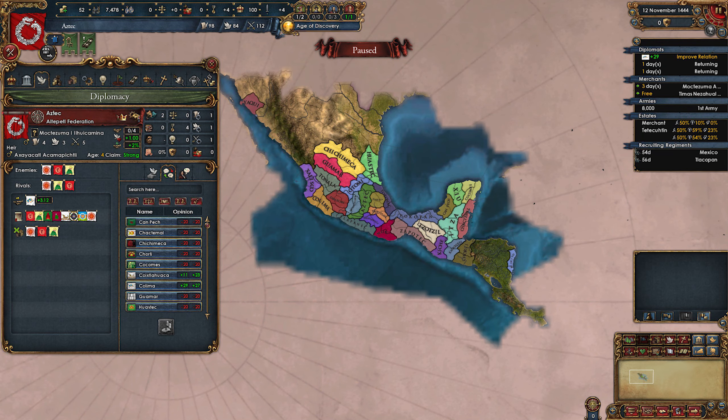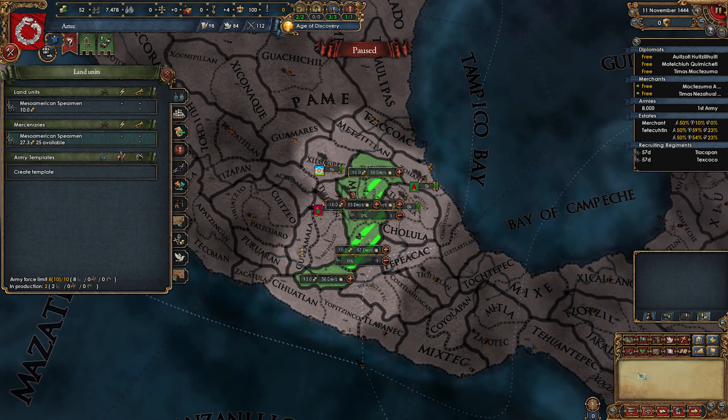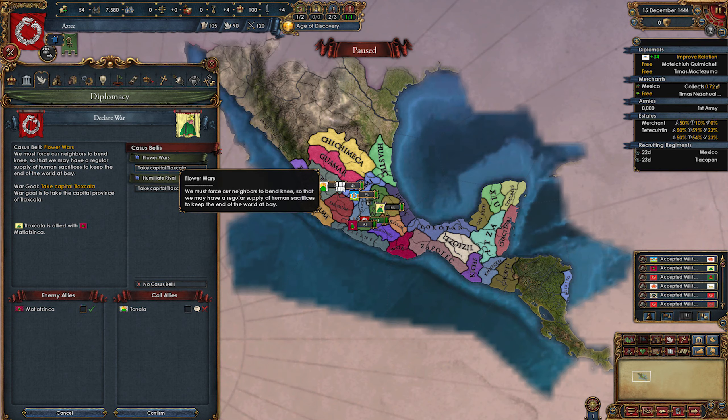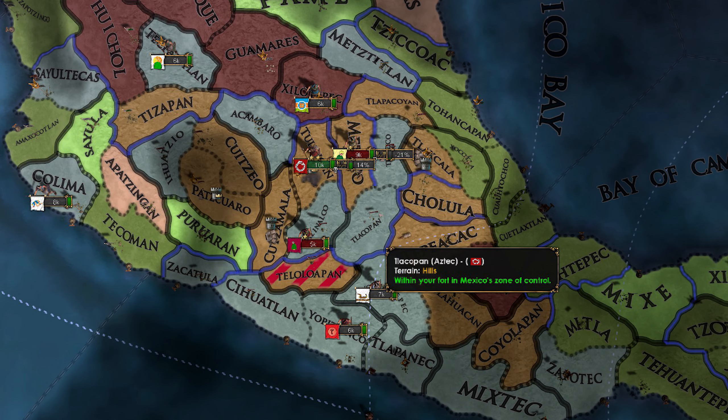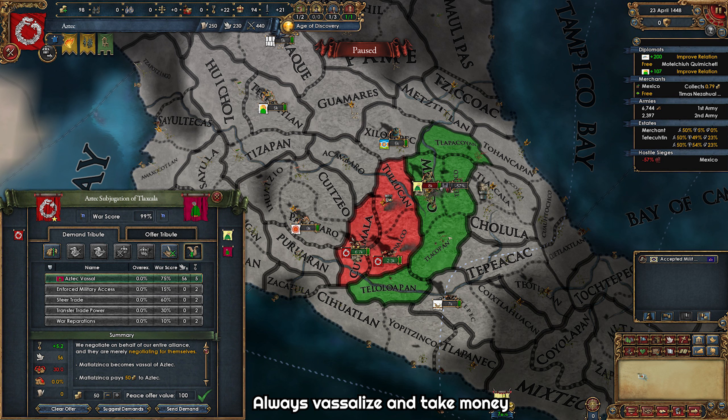At the start of the game, rival whoever has rivaled us, then build army to force limit, get one ally who's not a neighbor, and once we have a 10k stack we will attack whoever has the weakest alliance. In my game it was Tlaxcala who had only one minor ally. The first war is a bit tricky but as long as you engage one army at a time you will be okay. All provinces in this region are either hills, mountains, or highlands, giving defensive bonuses. I managed to siege down one enemy in three years — remember to always vassalize them and take all their money. We will need it to hire mercs soon.